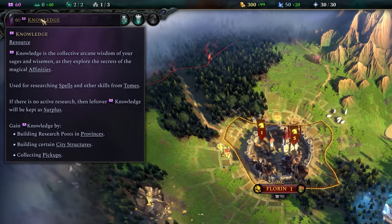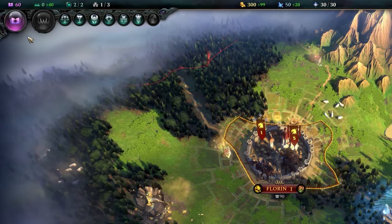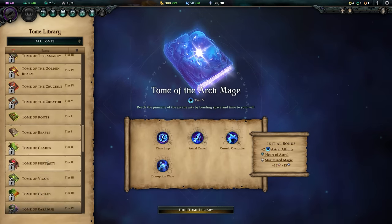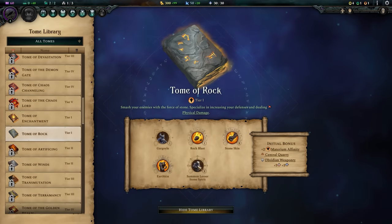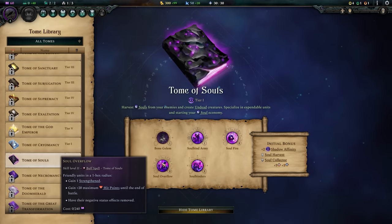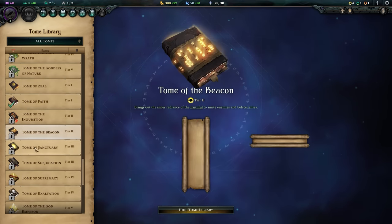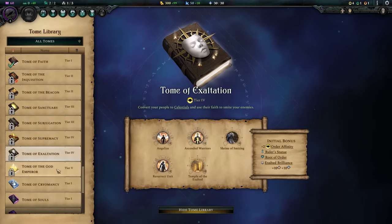In the top left you have your knowledge, which essentially is your research speed, and you can see your active research from the button beneath this. Research is split into tomes, and you saw your starting tome on the scroll a moment ago. Each tome has a set of research projects that focus on a particular playstyle or theme — for example, the Tome of Rock has rock units and spells using the elements for either damage or toughness, whereas the Tome of Souls is all about using the souls of your enemies to create undead summons. Upon completing all the texts in a tome, you can pick a new one, though some later tier tomes require you to have completed others of lower tiers and have a particular affinity.